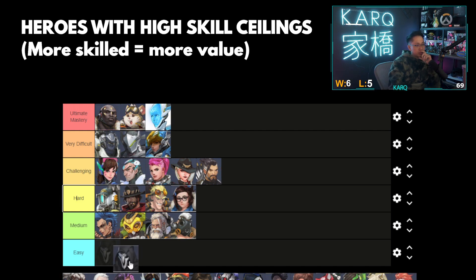Reaper — I'm going to say Reaper gets capped pretty hard. With Ball and Doom players, they keep getting crazier with the techs, but with Reaper, other than TPing and Wraithing, you're kind of just shooting your gun, and anybody with half decent aim can get that value from him. The highest level Reapers — it all boils down to decision making. There's not too much mechanics to learn on him. So I'm going to put him on easy.